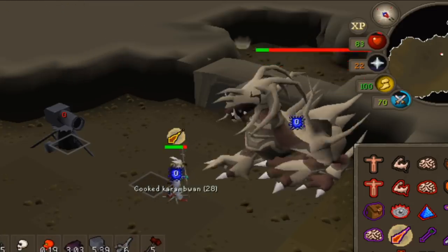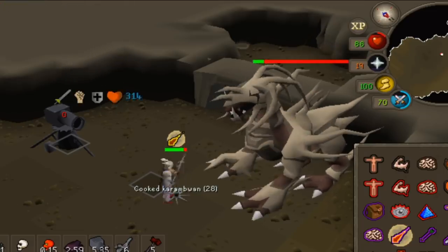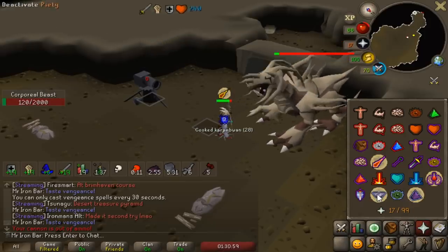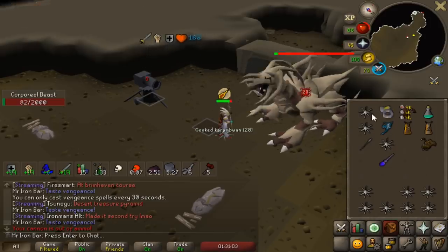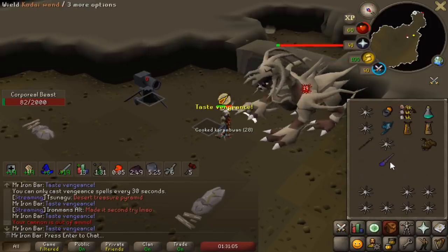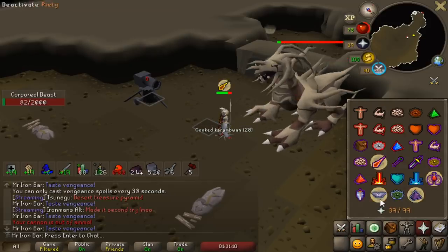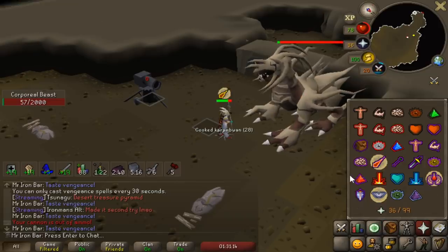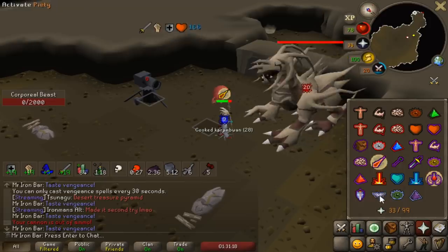Perhaps they might change that in the future. Here's how the ability works: you have a 10% chance to activate the ability. Once it's activated, whatever you end up hitting, 10% of that damage will go back to you as HP. So if you hit a 40 and it procs, you'll recover 4 HP back. The blood fury has 10,000 charges. Once you've worn it and hit 10,000 times with a melee weapon, it will deplete and you will get a regular fury back and the blood shard will disappear.